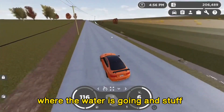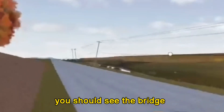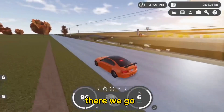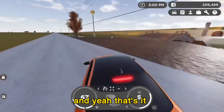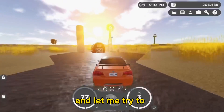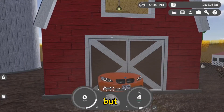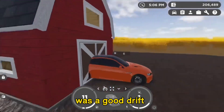You should see a farm when you're close, and you'll see like where the water is going. If you look ahead a bit you should see the bridge — it wasn't loading in but there we go. You can use the new Raptor; let me try to drift in. That wasn't the best but it was a good drift.